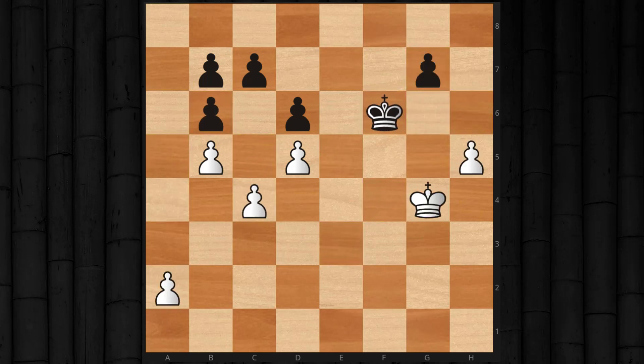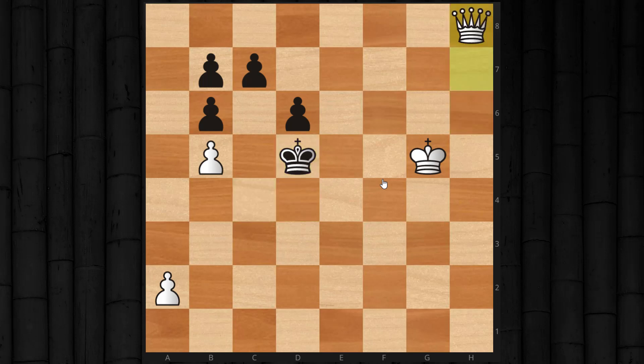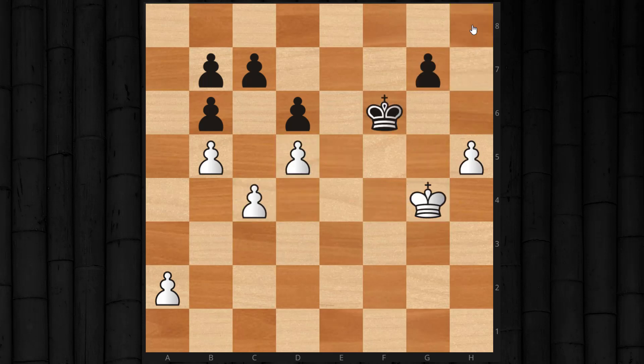Let's go back to the initial position. After king to f4, if we see g5, then white can just play g4 and we get the opposite — we don't even need to use a pawn breakthrough, because black has to step away from his pawn. We take that pawn and now we're going to be queening the h pawn. So if the black king just tries to take all of white's pawns, it still doesn't matter because we're actually in a better position — we have more pawns, we've already queened, and there's nothing black can do.